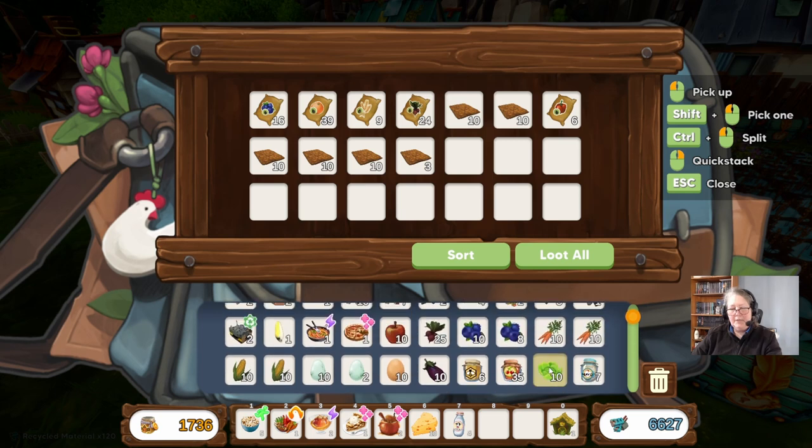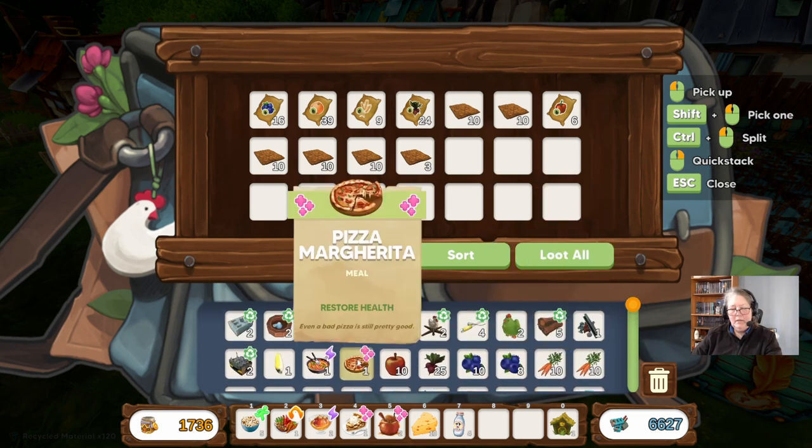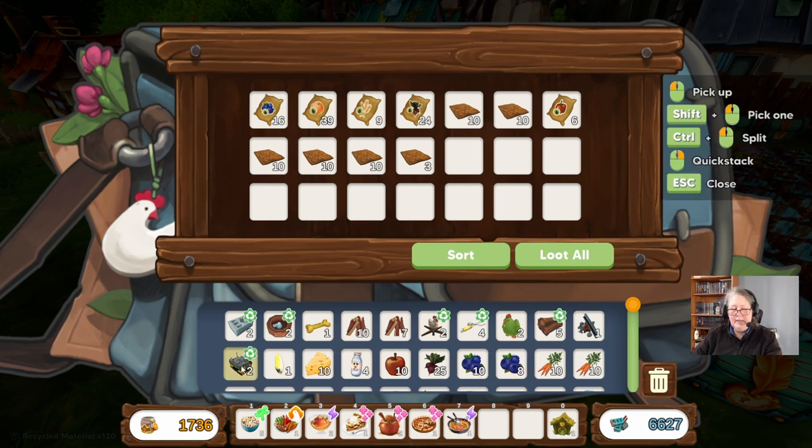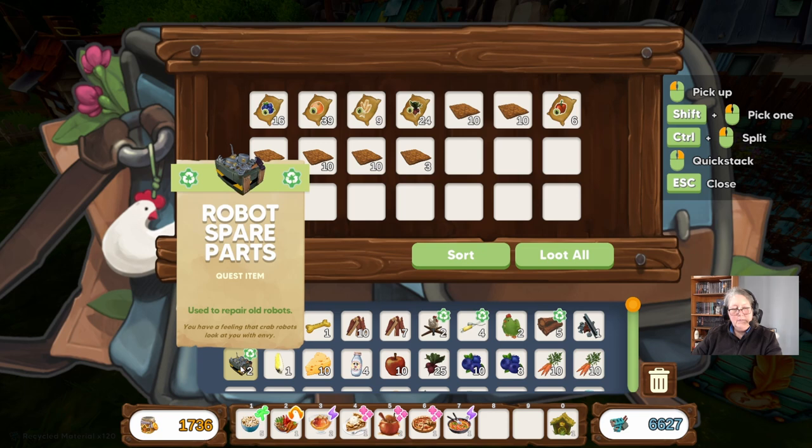We don't have a lot of space in here. Going to put this down here. What's that? Robot spare parts — you have a feeling that crab robots look at you with envy.